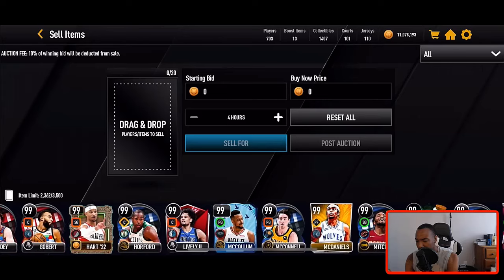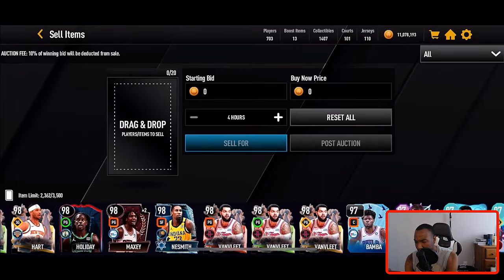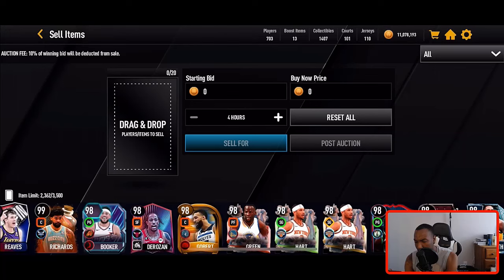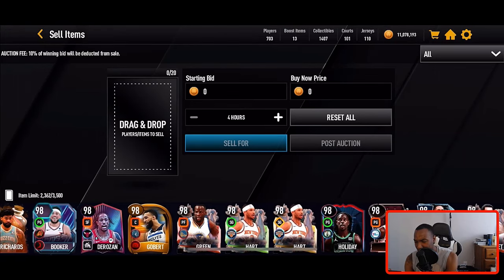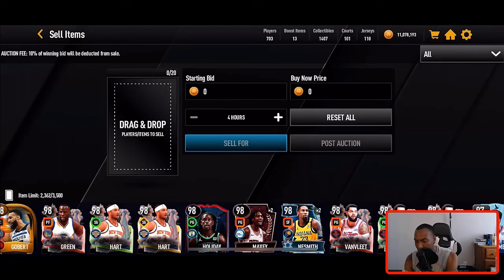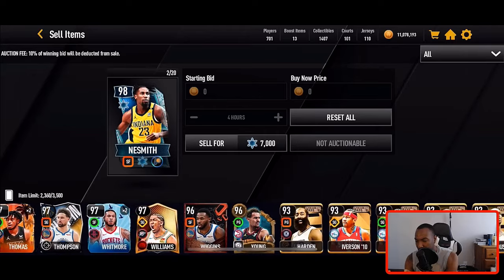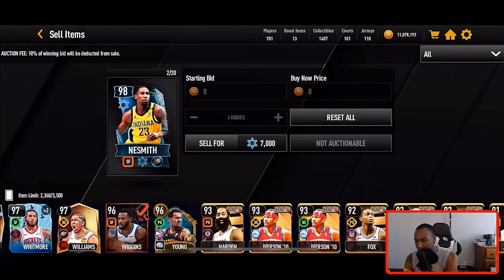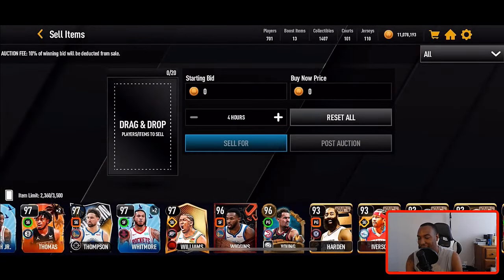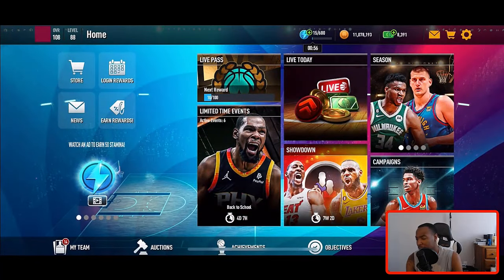I have a lot of players from the first event that I need to quick-sell. I pulled two Nesmiths and a couple of the 95s, but I accidentally exchanged them into a new set — I wasn't paying attention. I'm actually salty because I think I pulled like three of them, but it is what it is. I'm going to have to take the L on that.